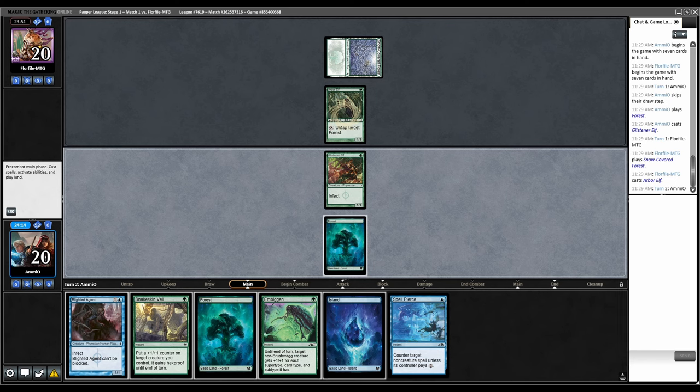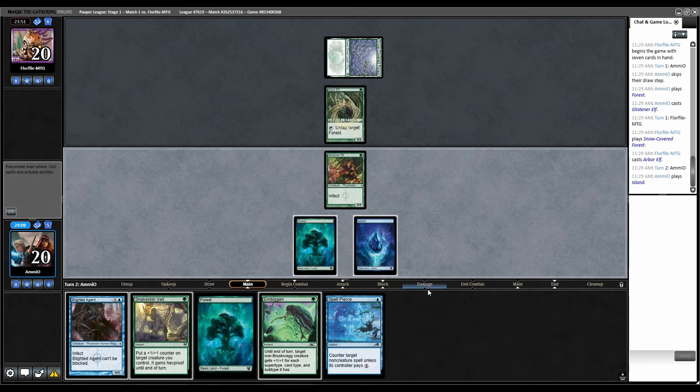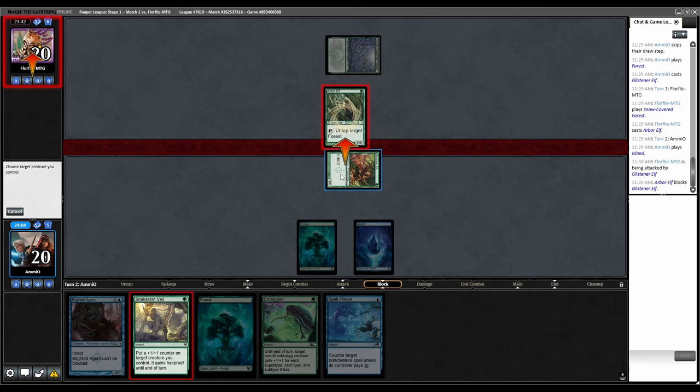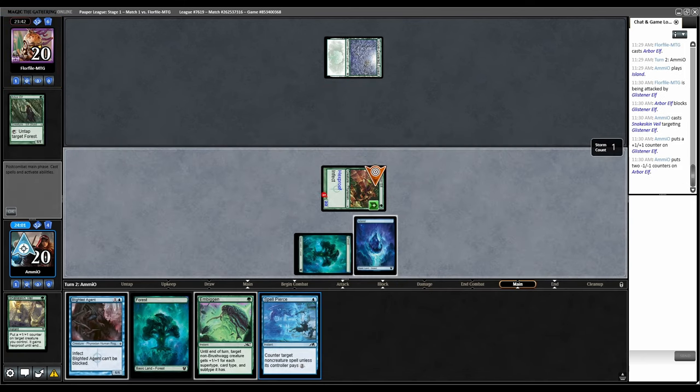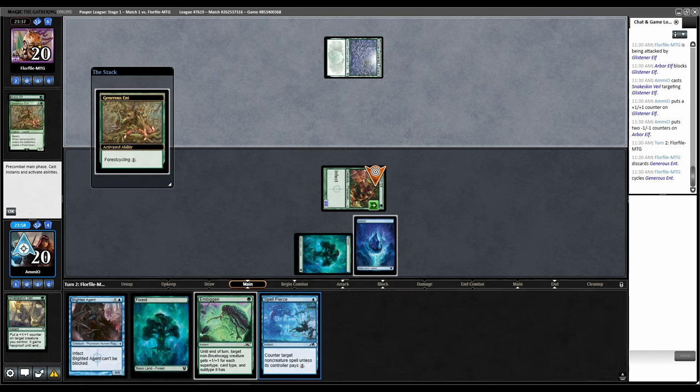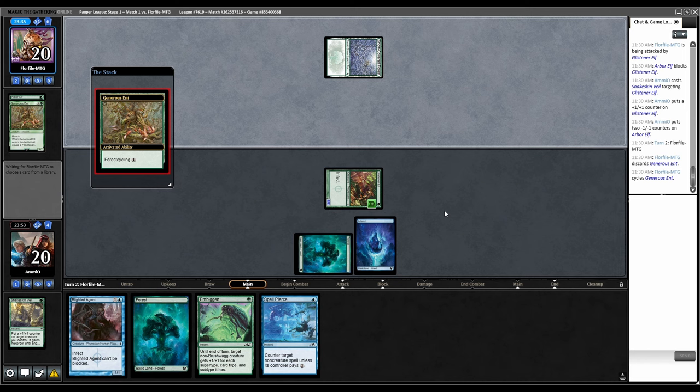Combat — swing with Glistener Elf. They are blocking. Snakeskin Veil, kill their elf, and back to them. I do agree that in Pioneer you have to maneuver around dumb cards less. You're not just seeing Scam, Leyline Binding, Gragavan, Bowmasters every game. Matches don't degenerate as often into non-games.